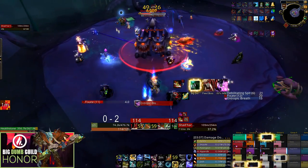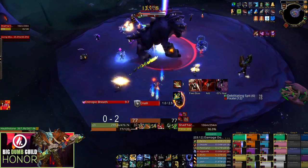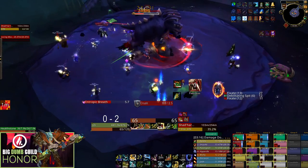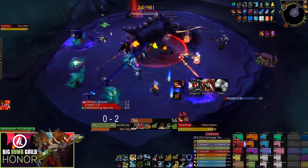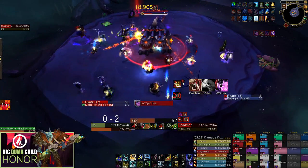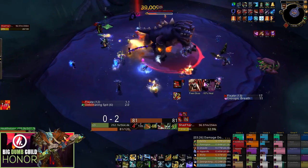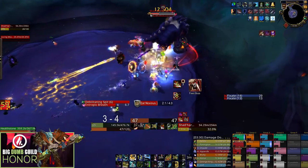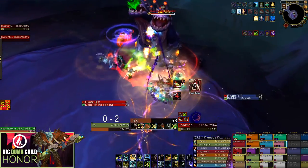Deal with leftover buildups once the raid has stabilized — don't over-soak. Take it slow, DPS the boss, and handle mechanics only when your raid is healthy enough. It's also very important that your raid is spread throughout the room in this phase because Entropic Breath is essentially unavoidable, and a large clump of players all getting targeted by it will put a huge strain on your healers and can easily combo people.